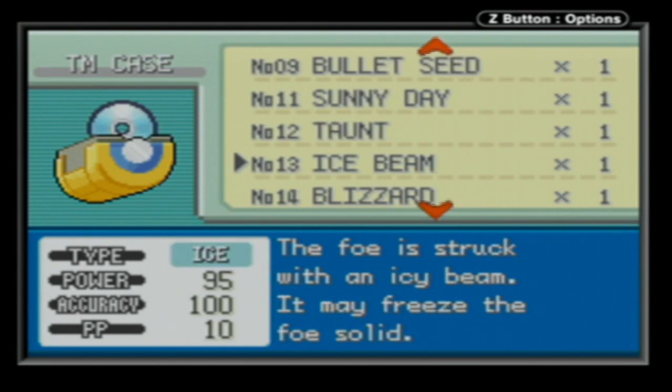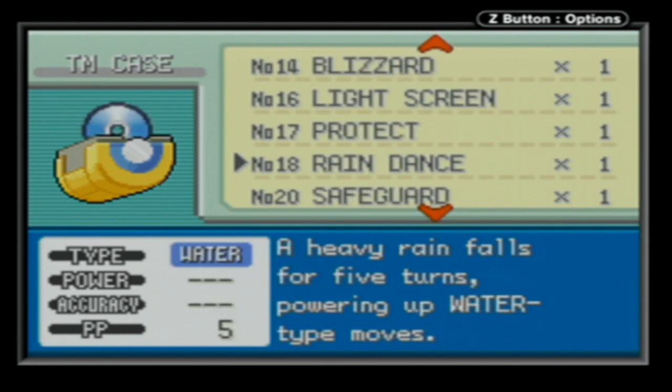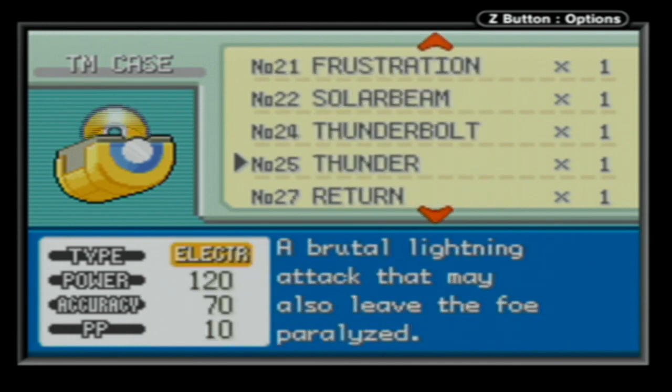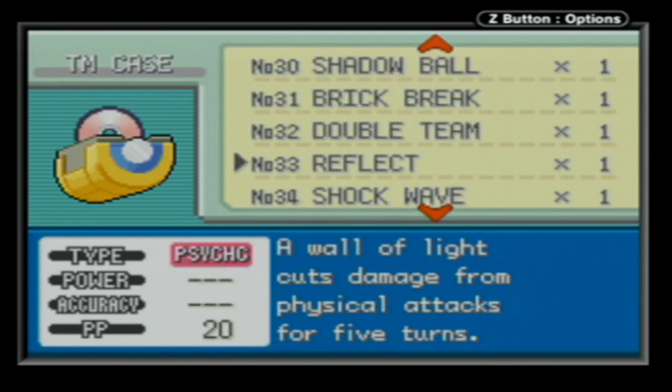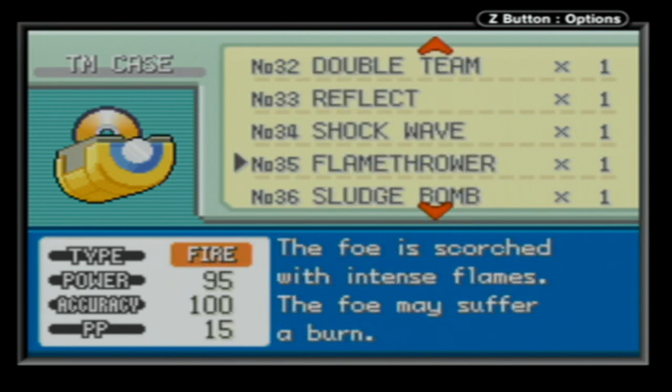First and foremost, you need the Psychic he comes with. Then you need an Ice Beam TM, a Thunderbolt TM, a Shadow Ball TM, a Brick Break TM, and a Flamethrower TM. Those are the only moves that you need with Mewtwo - and he can learn them all and he can use them all.